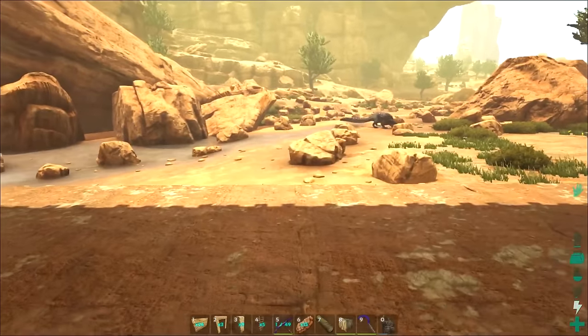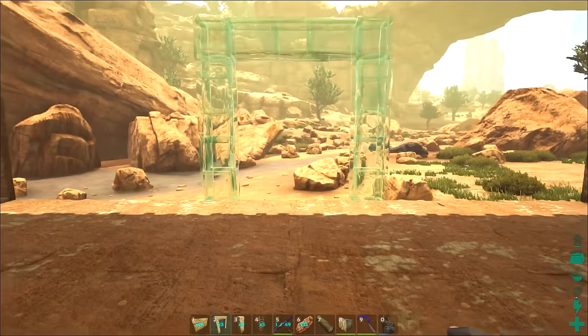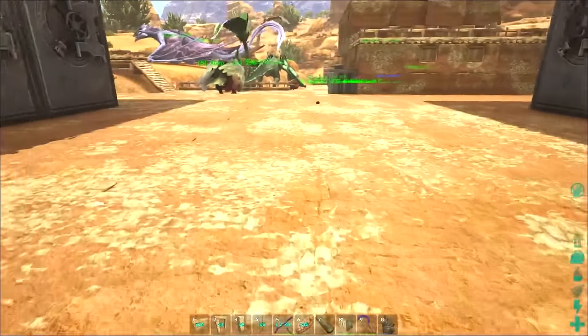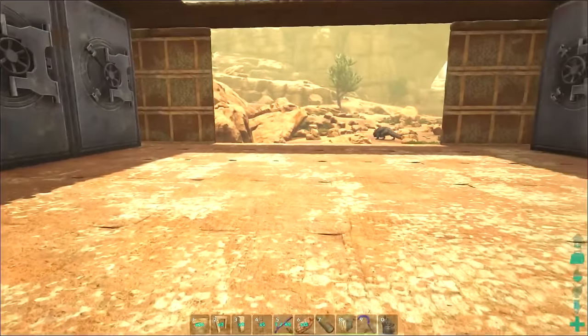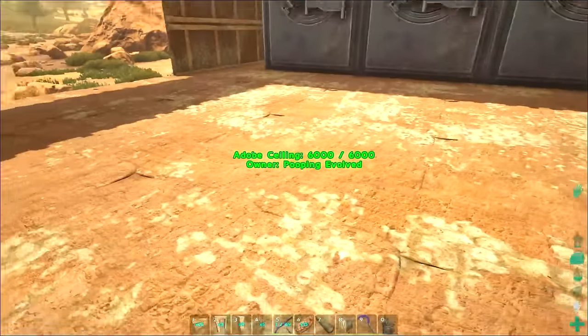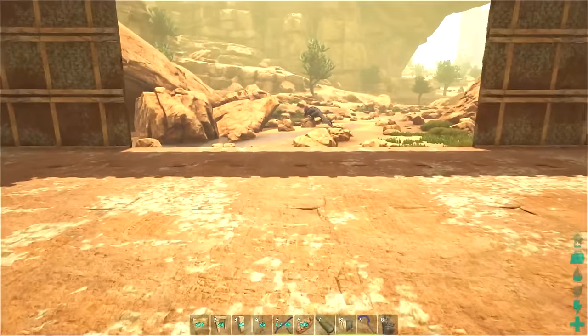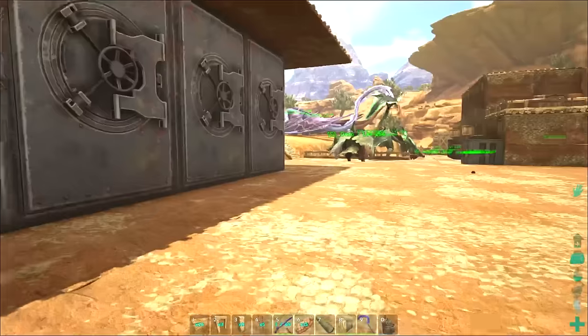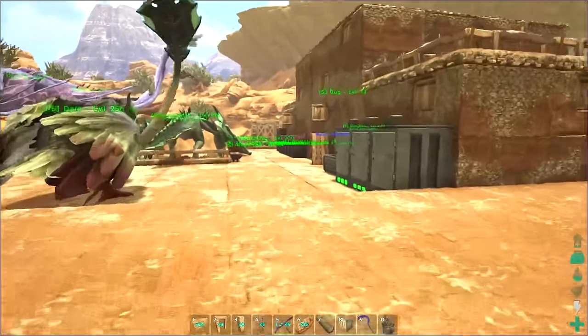Normally you would want a doorway right here and then an open space in the center so that you could walk a dino in. I'm pretty sure we're not going to walk almost any dinos in here, but I have a plan. If we do need to walk one in here we are going to be able to try, so we've got a little bit of materials done.